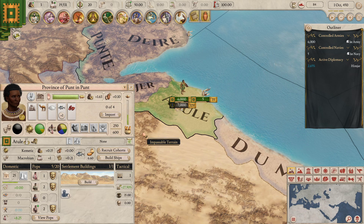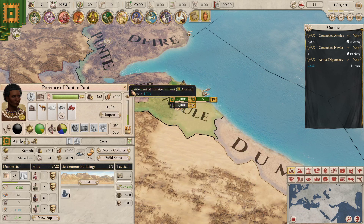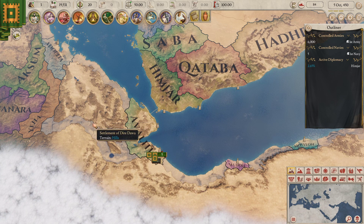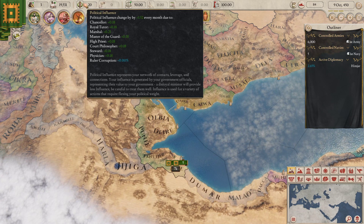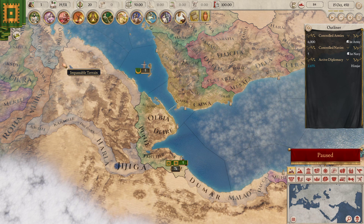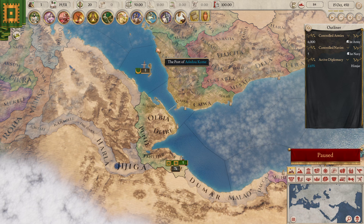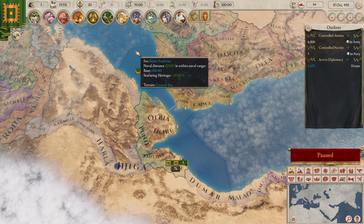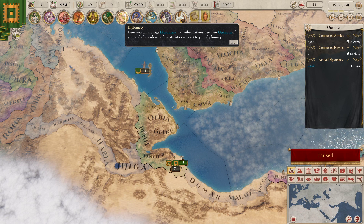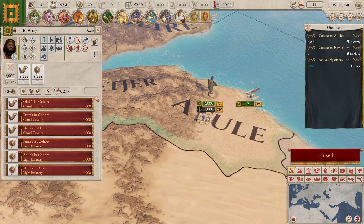We do need some trade routes though. Let's go ahead and import some things. What do we want to import? We can't import anything. Okay. So let's tick forward a month and see what actually ends up happening. I'm liking this political influence system, though my main fear is that it becomes a bit too much like oratory power in that it's just used for everything. But the nice thing is military power and religious power seem to just be gone, which I'm okay with — they kind of didn't really serve a purpose in my opinion.